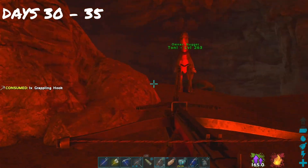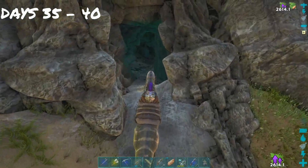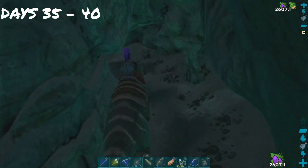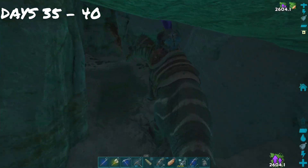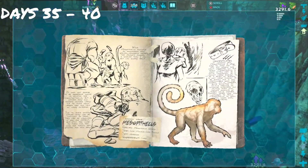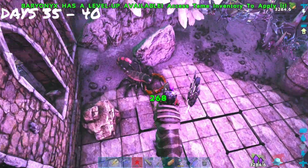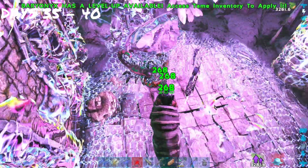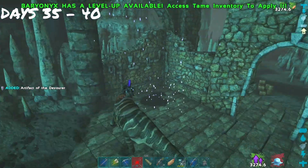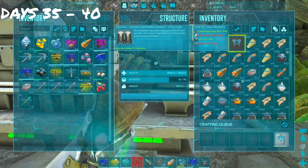Come on Tony, let's get out of here. After doing the explore note run, we headed to the cave on Carnot Island. We get another explore note, continuing to power level Reginald the monster Baryonyx. We walk in, heal a scorpion that's guarding said artifact, then grab the artifact of the devourer. We get back to the house and make a chemistry bench and an industrial cooker.